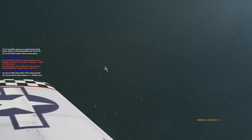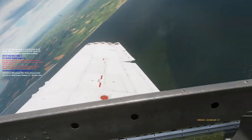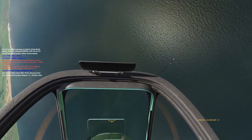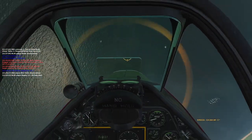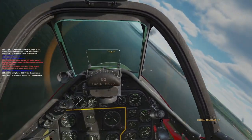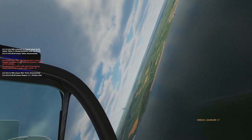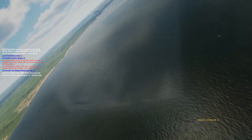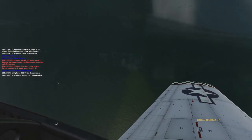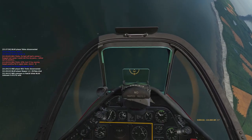So I fly over him and see that distinctive 109 shape. Now of course I'm in a less than ideal position. The friendly Mustang comes in again and goes for another guns pass, but the 109's still flying. I mess up that attack rather solidly, but thankfully I managed to pull out before hitting the water. I don't feel bad at all about trying to get the kill here and not just leaving it to the other Mustang — I did engage this guy first, and the other Mustang came in from behind, so if anything he's trying to steal my kill.